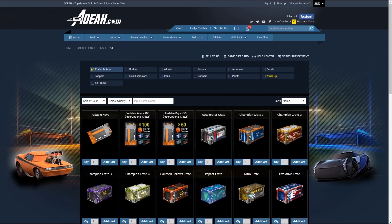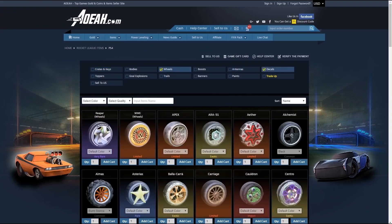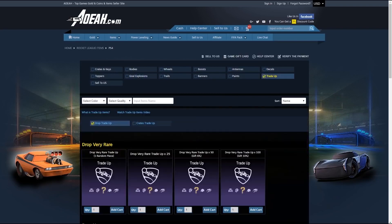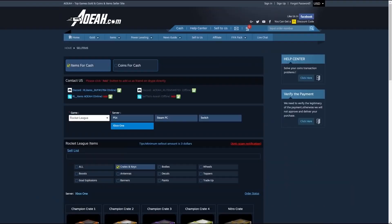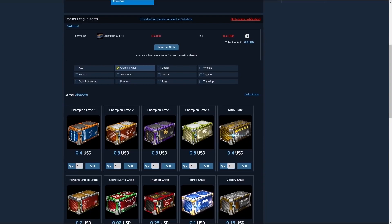Before we get into today's video I wanted to quickly thank AOA.com for sponsoring this channel. AOA is a great place to get all of your Rocket League items including wheels, crates, keys, and much more. Use coupon code JSPADE to save 3% at checkout.